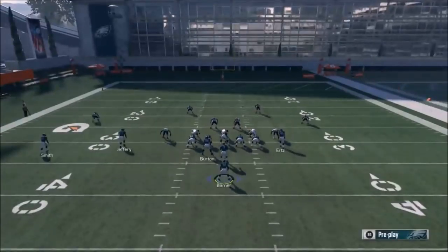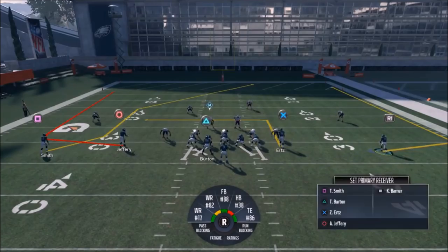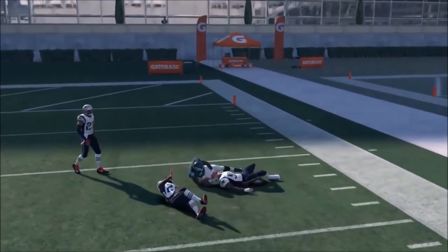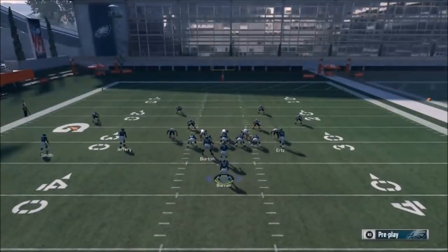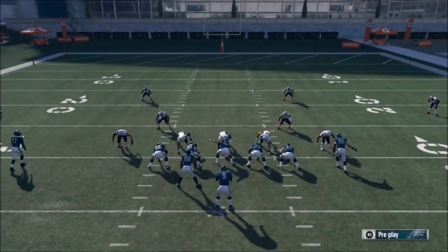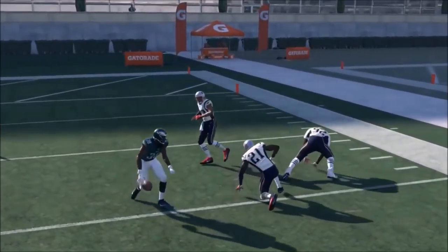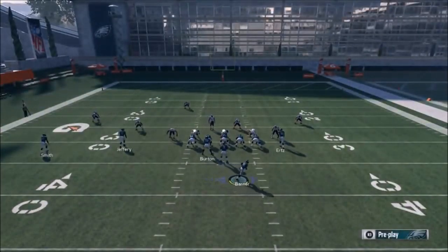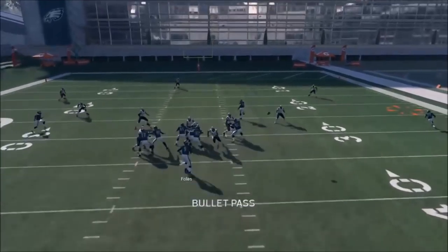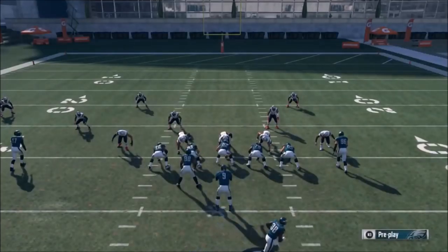The Post Wheel has some unique capabilities with Barner. If you motion him out, he has an opportunity to get open right away in the flats — you can see he just gets separation. That's something that realistically probably only works in a Cover Three or Cover Four because they just don't really react to him. It's pretty glitchy — he just gets open. Against a Cover Two I don't know if that's gonna work, and it definitely won't work against a hard flat or man coverage, but for whatever reason they're just giving him that space.